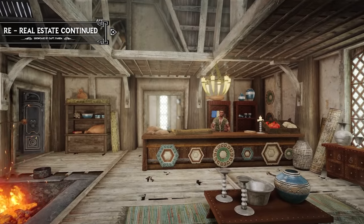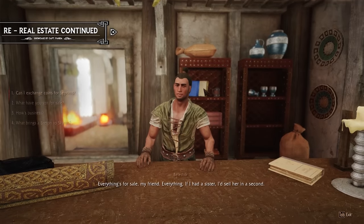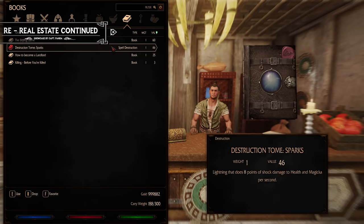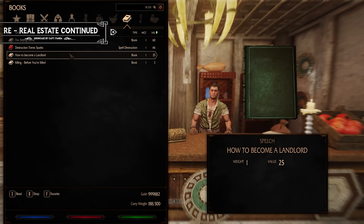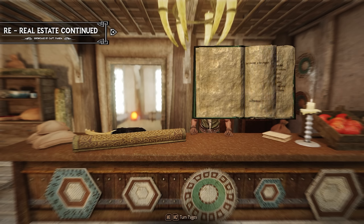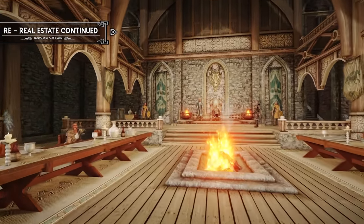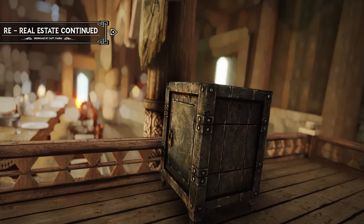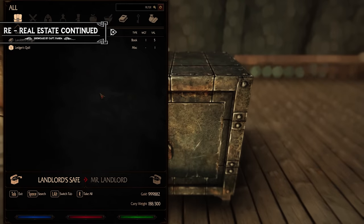First, you need to acquire the book. Visit a general goods store and purchase the book titled 'How to Become a Landlord.' This informative guide will provide you with essential information about available properties and the process of property ownership. Once you have read the book, make your way to Dragonsreach. Inside, locate a safe that contains two important items: the Master Ledger and the Ledger's Quill.